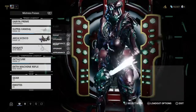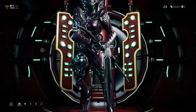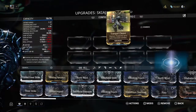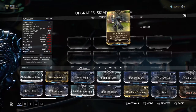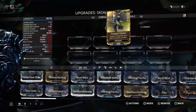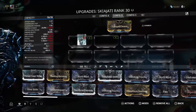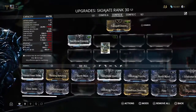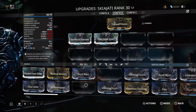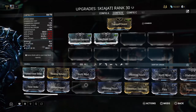This is something else people were asking about. As you can see, I've already got my Tranquil Plea put in the Stance mod slot here. Since this is my Skiajati, I'm going to go ahead and throw my Sacrificial Mods in here — since this is the only weapon that has those polarities, we are not given the opportunity to put those polarities on anything else.